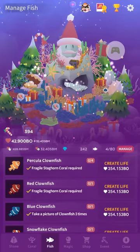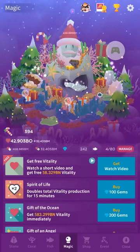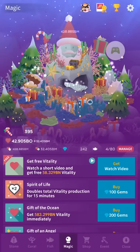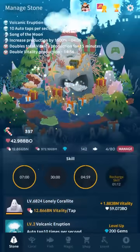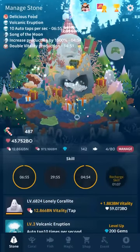I have it maxed, as you can see. And then you need to use something you probably haven't used for a long time. Spirit of Life actually doubles not just Vitality Production, but it also doubles the candies you get. So what you do: you activate Spirit of Life, you want to use Song of the Moon, and then you'll get up to 30 candies per tap.